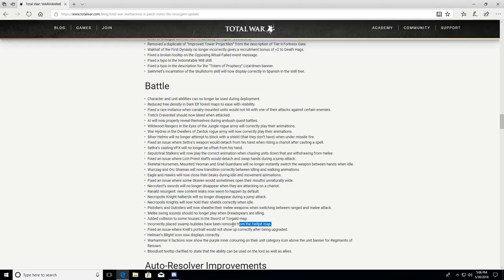Fixed an issue where some Skaven would sometimes open their mouths unnaturally wide. Necrotect Swords will no longer disappear when attacking on a chariot. Necropolis Knight halberds will no longer disappear during a jump attack. Necropolis Knights will now hold their shields correctly when idle. Pistoliers and Outriders will now sheath their melee weapons when switching between ranged and melee attack. Melee swing sounds should no longer play when Dread Spears are idling.